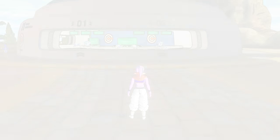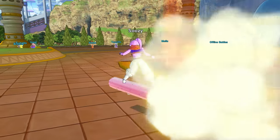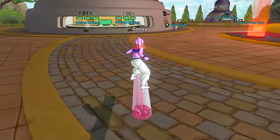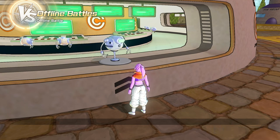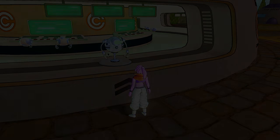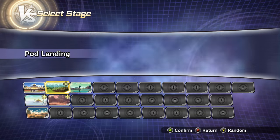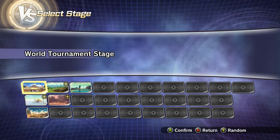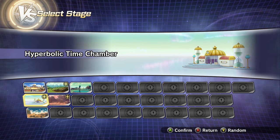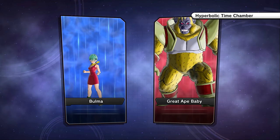All right guys, last Xenoverse 2 Mod Monday we did Guru versus Dende. So let's do Bulma versus Great Ape Baby — they have some relation. Bulma was the one who caused Great Ape Baby to even exist with her inventions. It'd be great if we could fight on the Tuffle planet, but that's not an option yet — we probably have to unlock it. How about the Hyperbolic Time Chamber? It seems like an even battlefield.